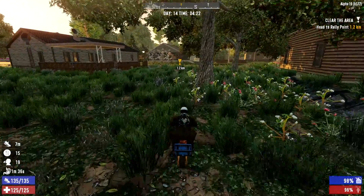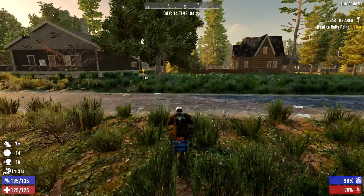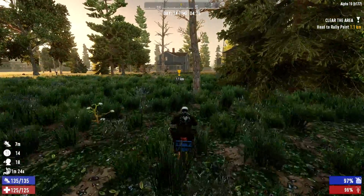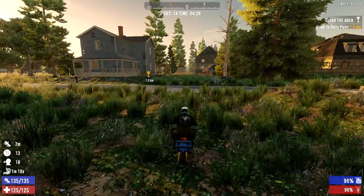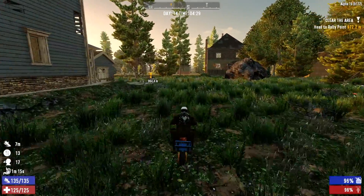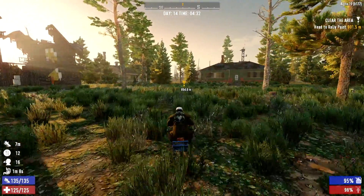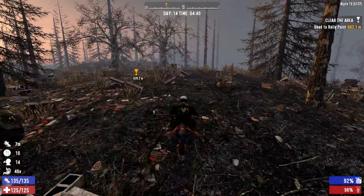Now we are headed down to the wasteland. I messed up in the last episode - I was in such a rush to bang out all these jobs for Rick that I didn't realize when we took the job we're heading to right now, I had already unlocked the special quest that will take us to the third trader. But I figure let's just shoot down to the wasteland, knock out this clear zombies quest, go see Rick, get our reward, then take that special quest and go find this third trader. And I swear if this third trader is another Rick, I'm changing the name of this series to Apocoryx.